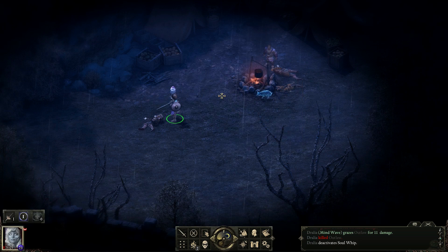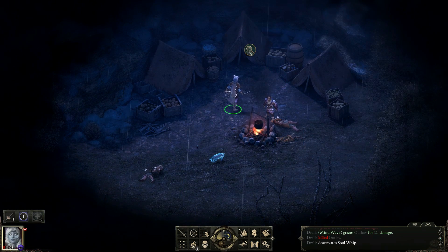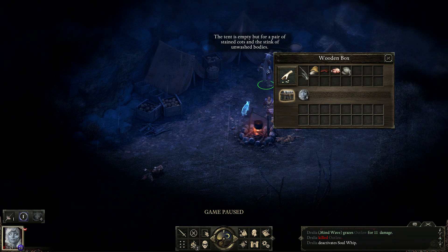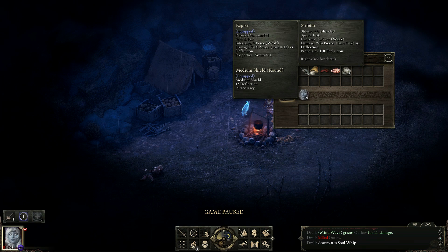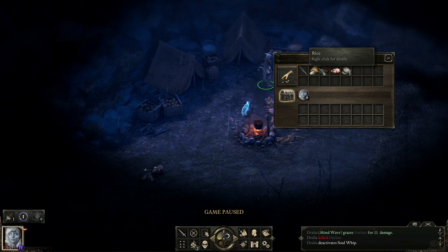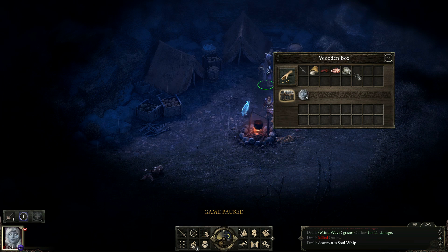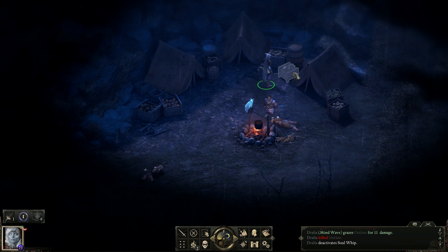And does this person want to talk? What's this here? We've got a stiletto, which is pretty nice. 9-14, fast, pierce, but not accurate. What'll that do for us? Help give us value, I suppose.